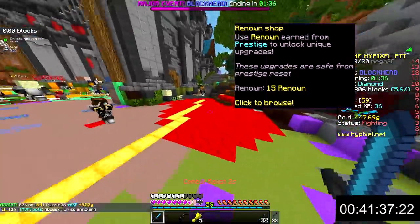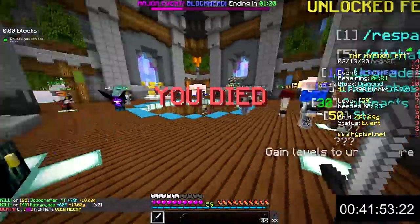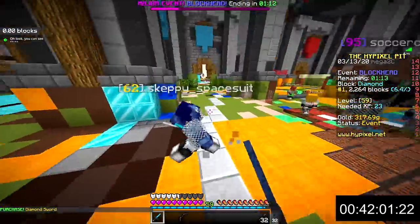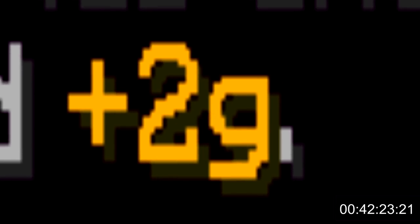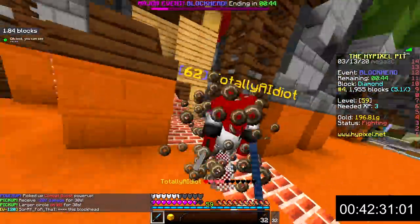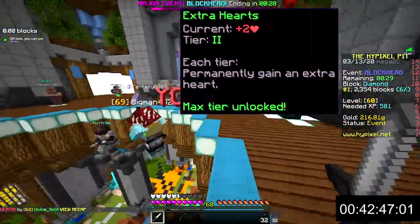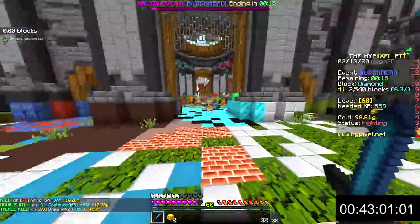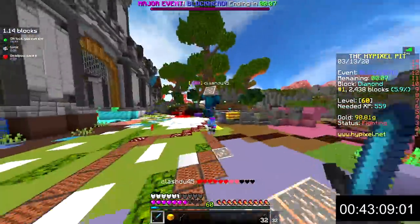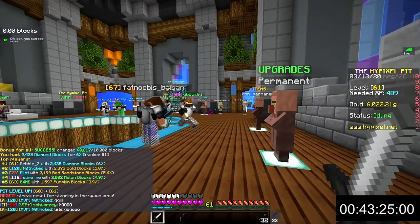Renown is a valuable currency for prestige players — you earn it by prestiging and taking part in events, but if you haven't prestiged you don't earn renown from events. Renown is what really makes Pit different from any other kit PvP server, as you can get amazing upgrades with it. The game really opens up once you prestige for the first time, giving access to essential upgrades — for example, there's a renown upgrade that simply gives you another heart which you can buy twice.